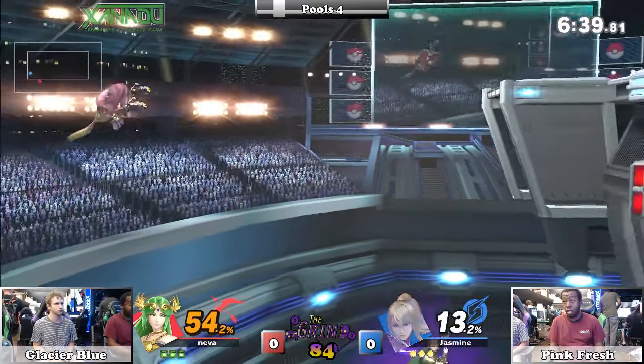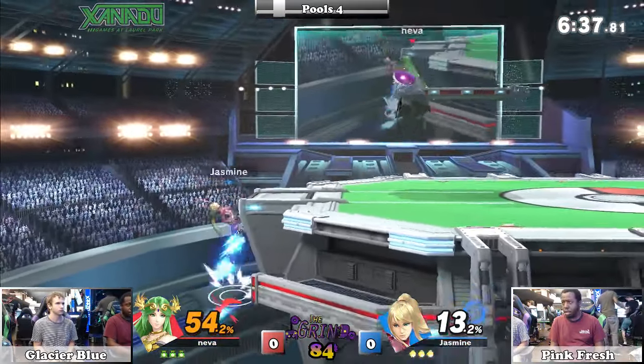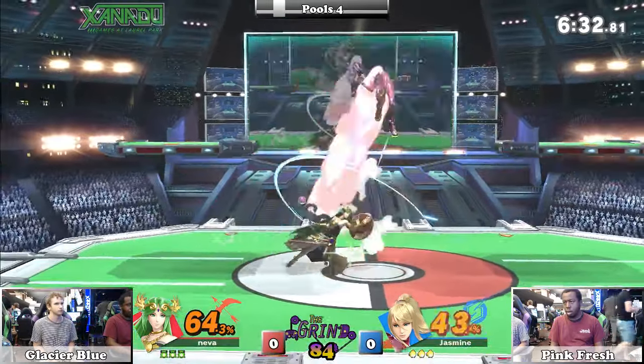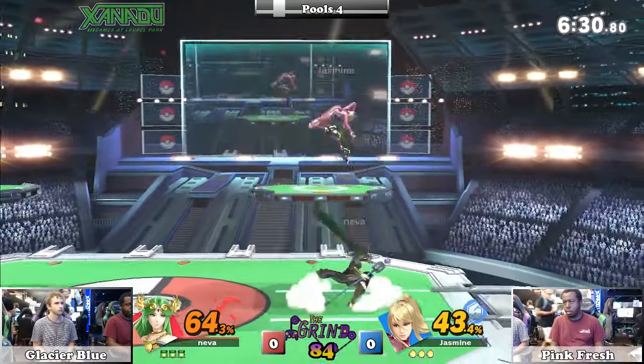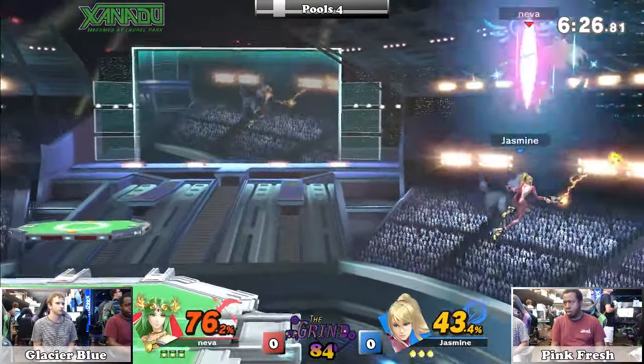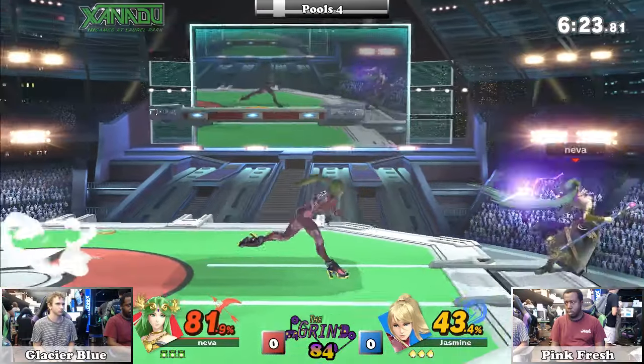Just pulling him up at the perfect angle, not to style on. But maybe if Palutena just had a little bit worse DI, she'd be spiked at such a terribly early percent. That's just one of the tricks a character will have up their sleeve, and if you don't know the matchup, you're going to get hit by that.